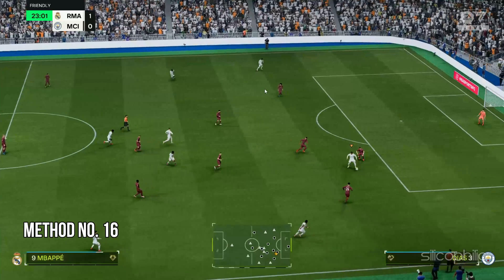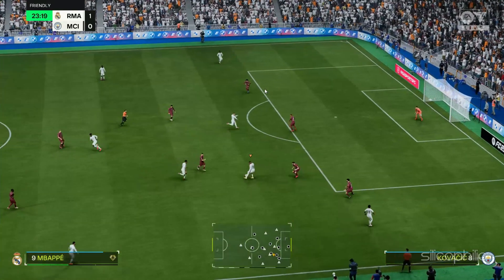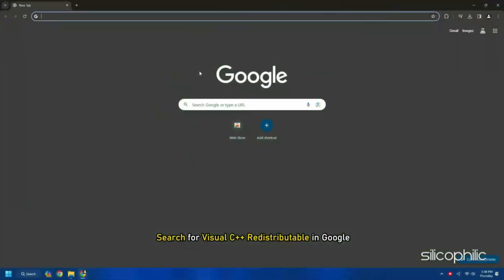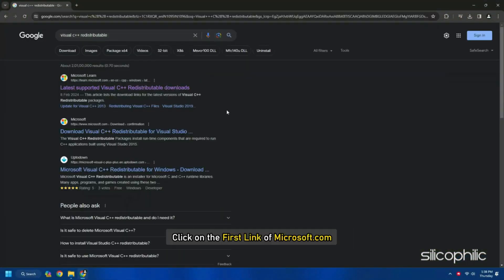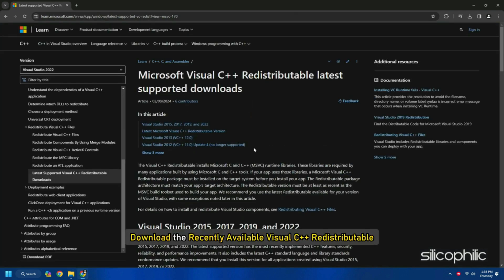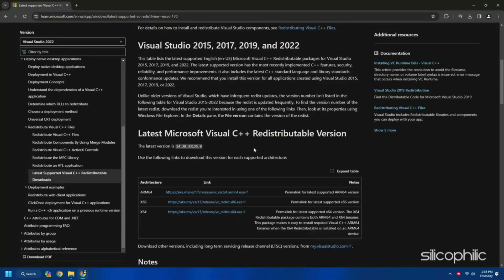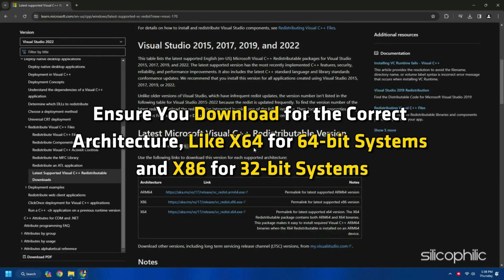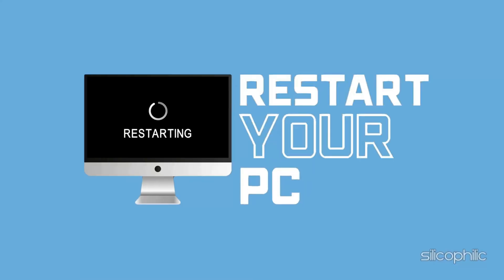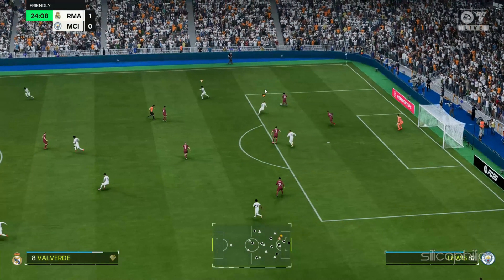Method 16: Install the Visual C++ Redistributables. Search for Visual C++ Redistributables on Google and click the first link from Microsoft.com — the link is also provided in the description. Download the Visual C++ Redistributables available, and remember to download the correct architecture: X64 for 64-bit systems and X86 for 32-bit systems. Install the downloaded file, then restart your PC. After the PC restarts, run the game and the issue should be fixed.